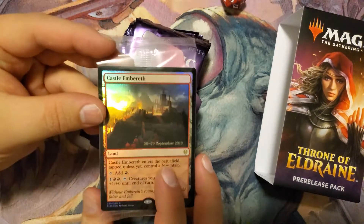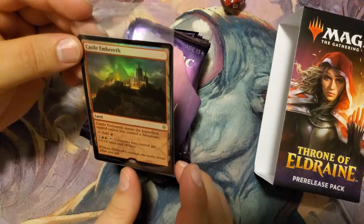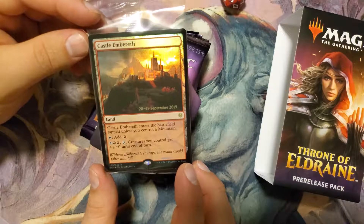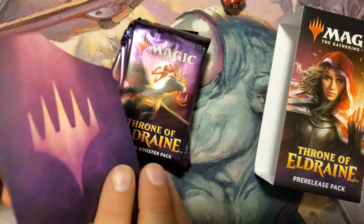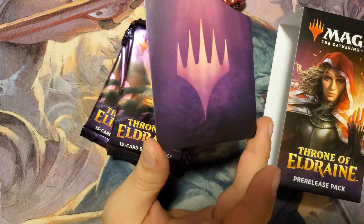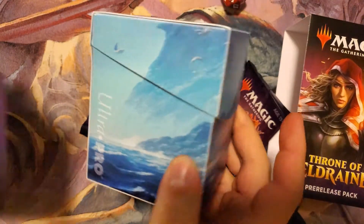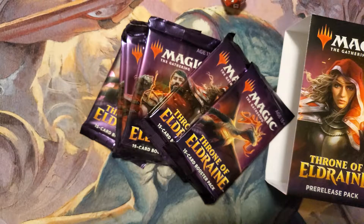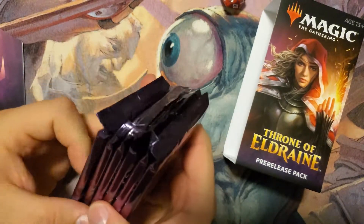The promo card that came with it is Castle Embereth. You can always tell a promo card — it has a date on it. Castle Embereth enters the battlefield tapped unless you control a Mountain. Tap to add one red mana, or two red mana, and tap creatures you control to get +1/+0. It's a nice little utility land. There's also a cardboard divider you can use in your 100-card-plus deck boxes — fits right in to divide your decks.